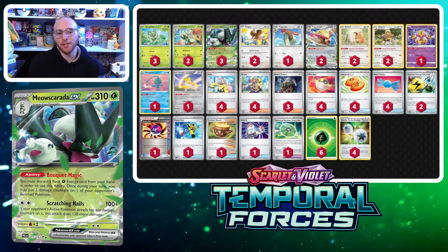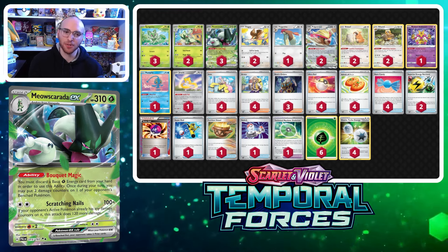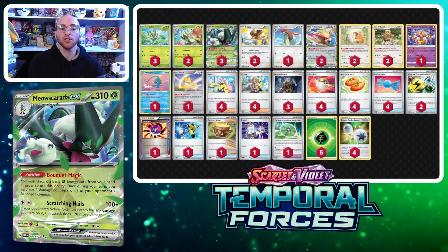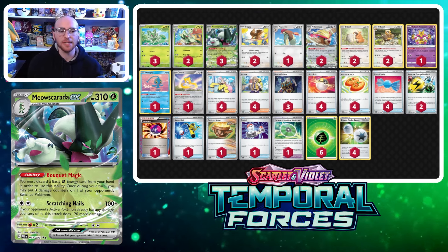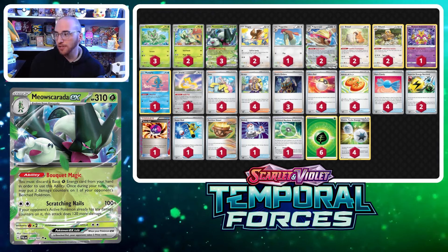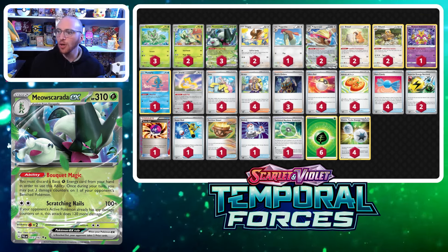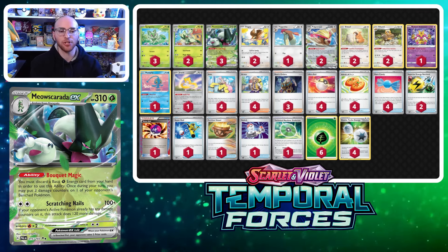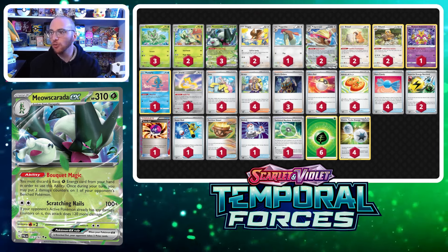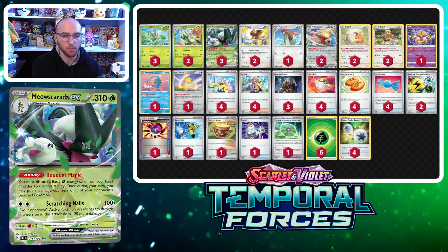It's been too long — time to get this cat out of the bag! We have the Meowscarada line: a 3-2-3 line, so we're able to evolve pretty easily, similar to Charizard lines but a little thinner. If you don't know why Meowscarada is so powerful, it has the Bouquet Magic ability — you discard a basic Grass Energy from your hand, and then you can place three damage counters on one of your opponent's benched Pokémon.